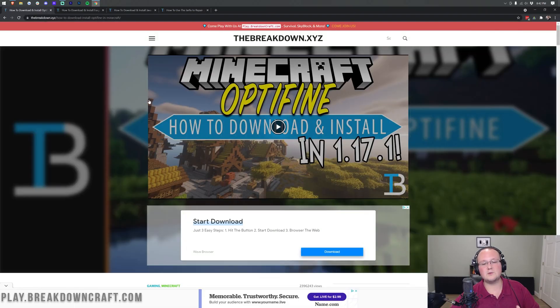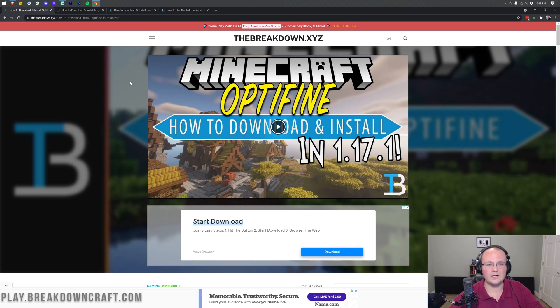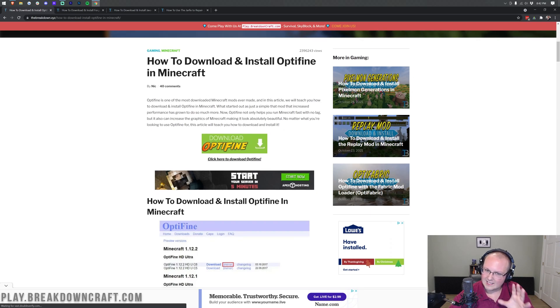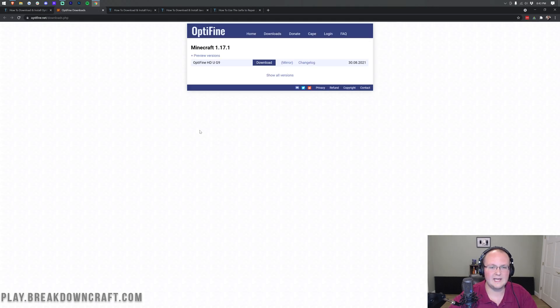First and foremost, we need to get Optifine. Go to the second link down below — that's going to take you to our Optifine tutorial page. I keep this linked because if the Optifine download link ever changes, it will be correct there. Scroll down, click on the green Download Optifine link, and that'll take you to the Optifine download page. When you're here, look at this blank space. If there's nothing there, you want to click Preview Versions.